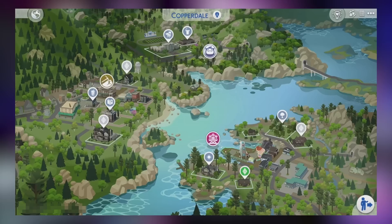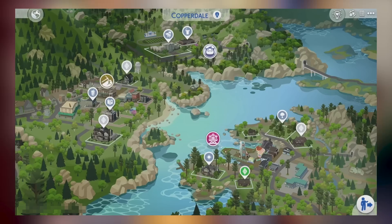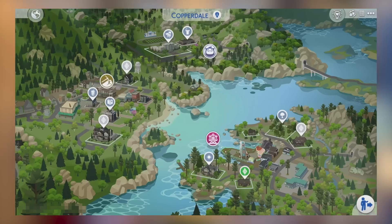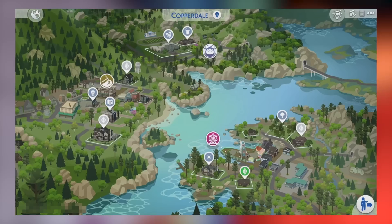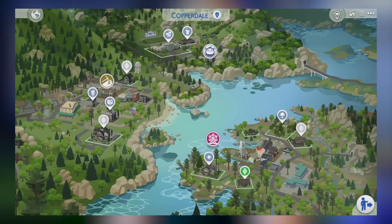The second neighborhood is on the left side of the screen, and you can even see the little pickaxe icon. We do know it's a mining town from the blog post that was recently released. It looks like we have five active lots in this neighborhood, most of them being smaller as they appear to be in a downtown sort of area. One lot a little bit larger towards the south looks to be a great place to put a mansion. Judging by the icons, you can see a boba hangout, a library, active households, and even a park.